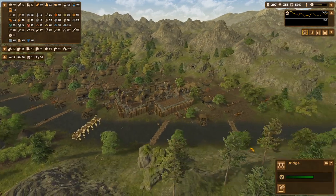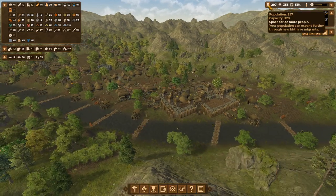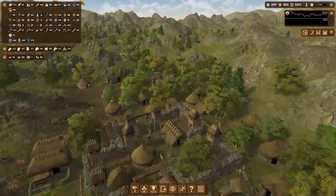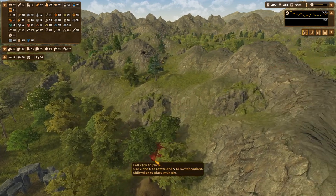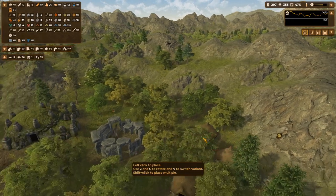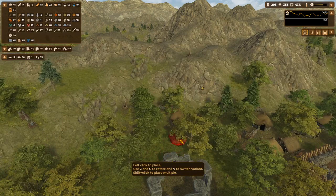We are in spring and my population is 297, capable of holding 329. One house was destroyed so I'm going to rebuild one here — I'll make a hut. Not sure where they managed to destroy it. Oh, here — maybe I can build one here and they won't destroy it.